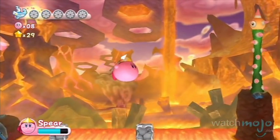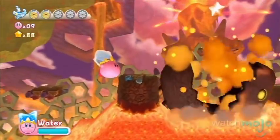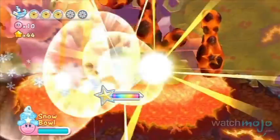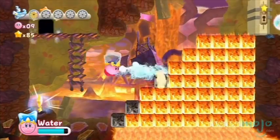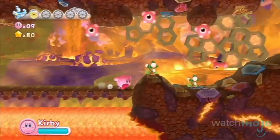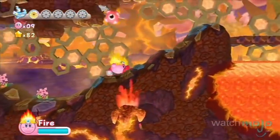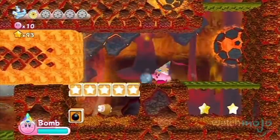Everyone's favorite pink puffball must pass through a deadly volcano filled with pillars of lava and burning rock. As with any great Kirby game, this level is filled with secret doors, hidden keys, and portions that must be passed using logic, as well as the properly acquired skills from swallowed enemies. But be careful, because touching the lava will cause you to lose any ability Kirby has obtained.